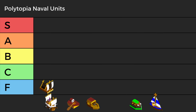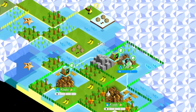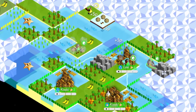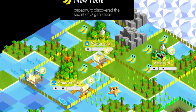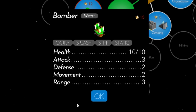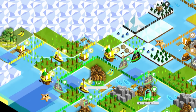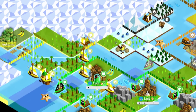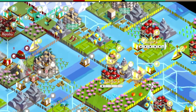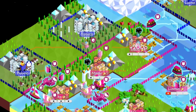Now let's rank the naval units. Starting from the bottom in F tier, we have the lowly Raft — not even really a unit so much as a stage between a land unit and a naval unit. Rafts are good for becoming something else, or slowly drifting across the map to secure some cities. In C tier, we have the Bomber. Bombers are good but only in certain situations. They're locked behind a tier 3 tech, cost 15 stars, and are very vulnerable. Unless you can drop your bomber somewhere your opponent cannot reach, you can forget about using these. They're a lot like catapults, but cost twice as much and do less damage, though splash damage is a huge plus.